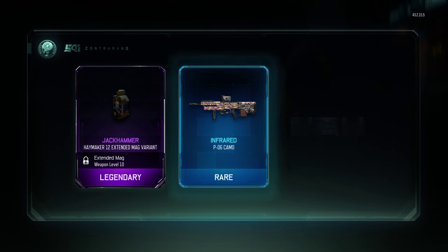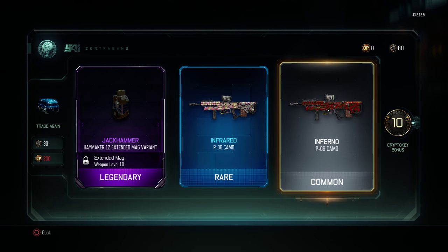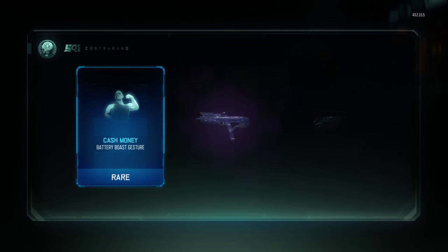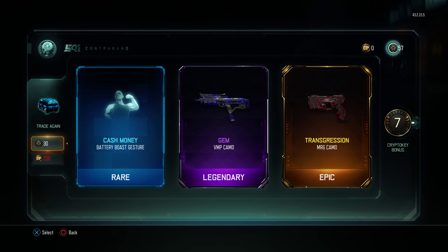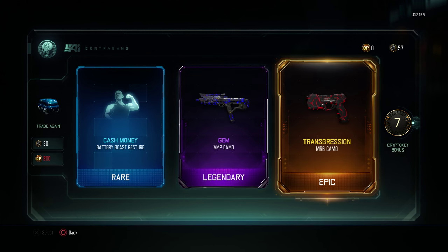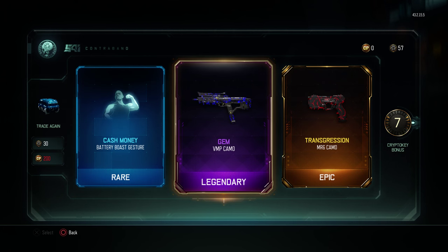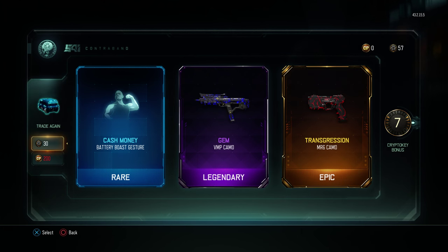Here we go - a legendary one but I don't care about it. Two P06 camos - how unlucky am I? Whatever, here we go. Don't have enough crypto keys left - rare. Legendary and epic, wow! This is a good one guys, this is a good box. We got a rare boost gesture, a legendary VMP gem camo which looks pretty cool, and an epic transgression MR6 pistol camo.